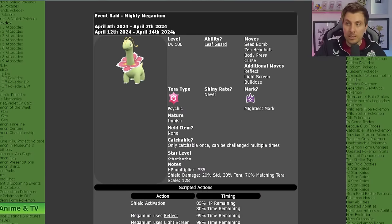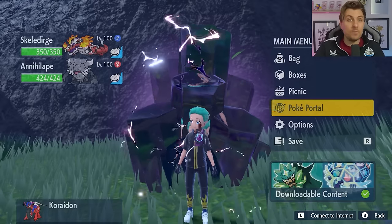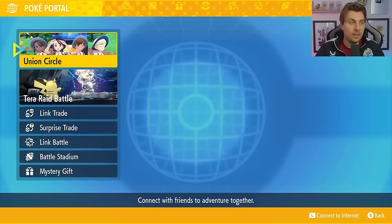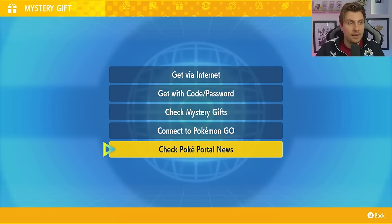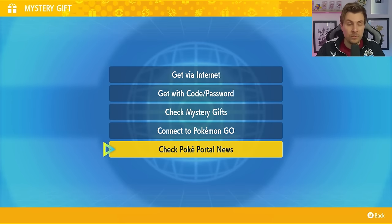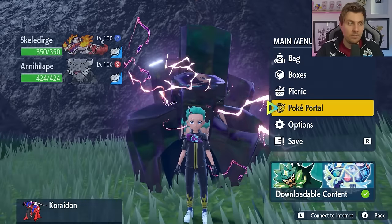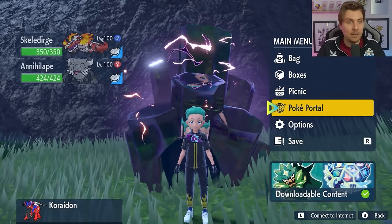The event runs until the 14th of April. When it ends at midnight on Sunday, we may get the next 7-star Terror Raid event announced. To access the 7-star Terror Raid event in your game, go to your menu in Poke Portal, come down to Mystery Gift, then check Poke Portal News. Clicking on this will connect you to the internet and update all your Tera Raid dens on your map, allowing you to locate the Meganium den.